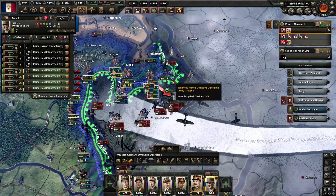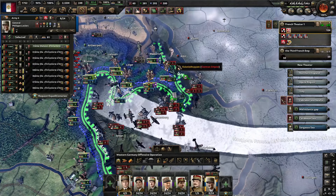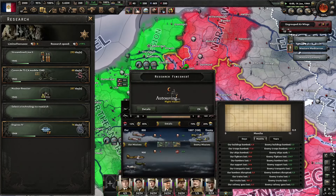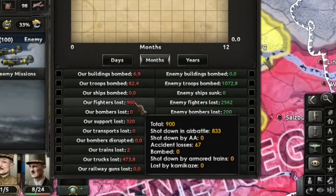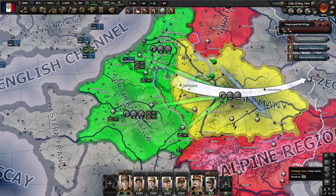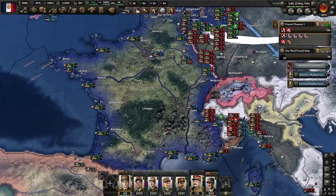We've made it through the forest. After I built a supply hub here we were able to finally push. The endless air battle of this air zone is preventing me from pushing — just let me win already. They've lost 2,000 planes, I've lost 800 or 900. Italy has capitulated — you are such a great ally.